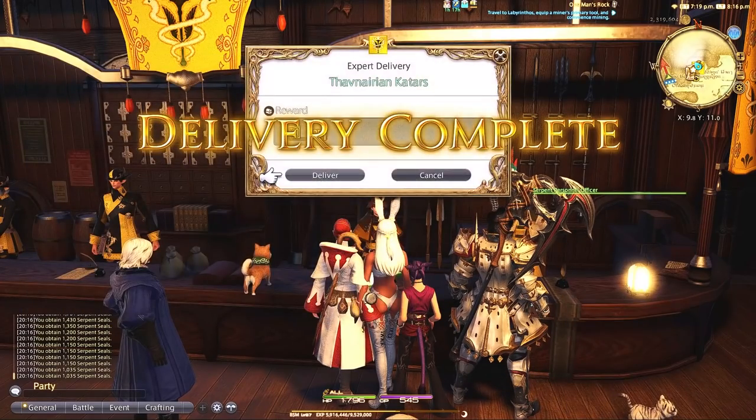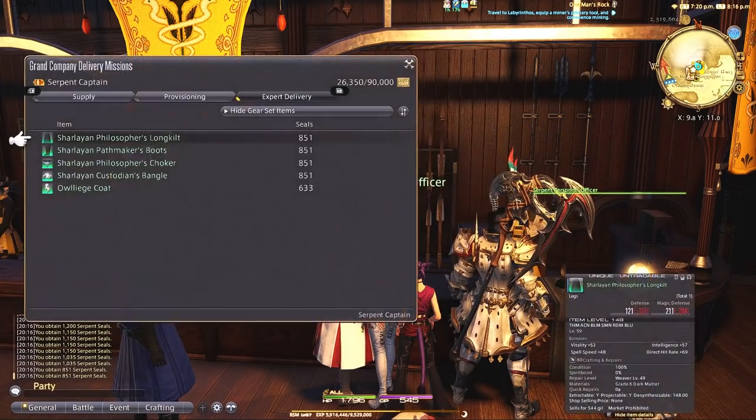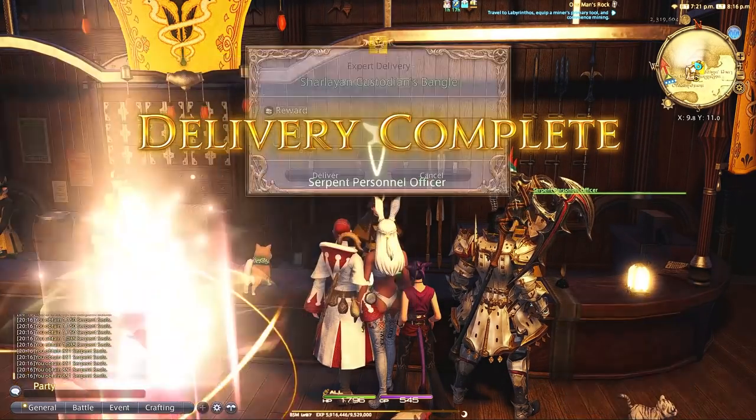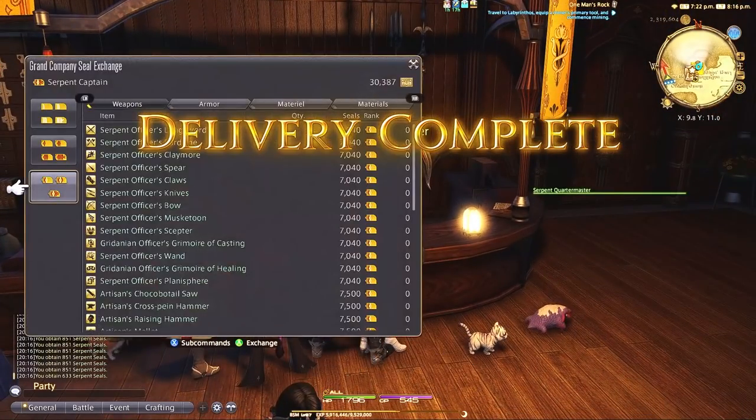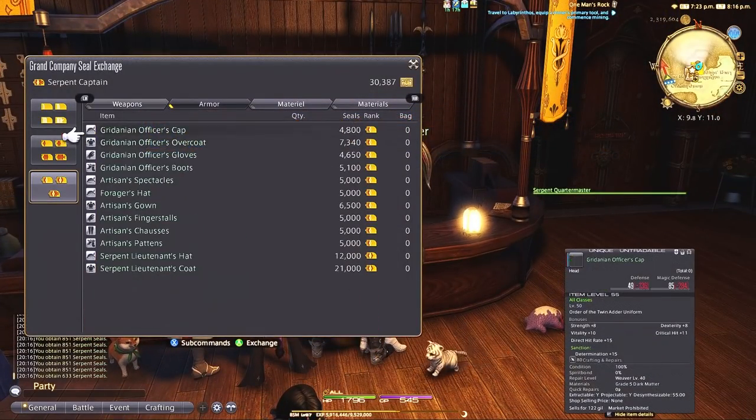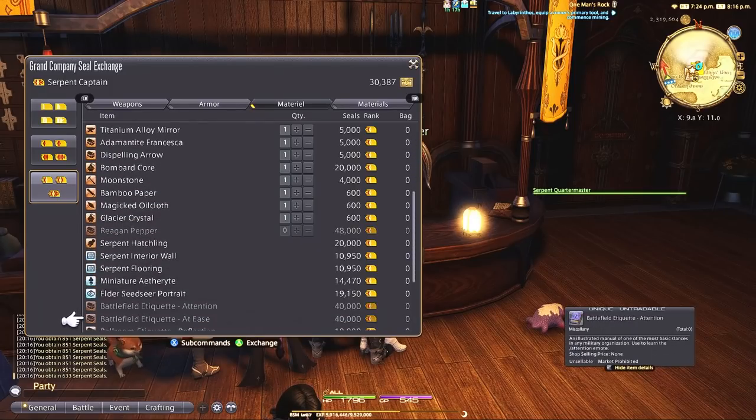You can get the mounts or minions by searching for them, looking for their drop locations, or from quick ventures or 18-hour ventures from your retainers. I love the fact that they added another way to get these mounts or minions.